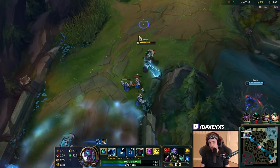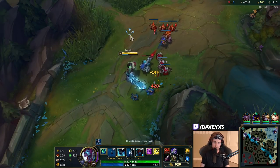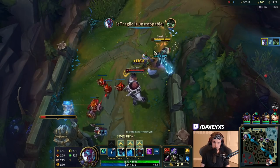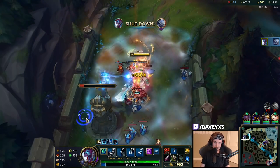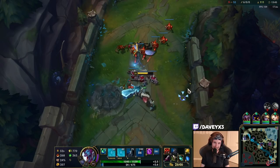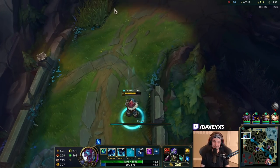I want to force him onto our tower, but I can't because if he pops his ultimate he can kill me before I can pop my own. What I could have done was pop my ultimate and then try to dive, but I would have needed to set everything up properly. He's going to ult me.